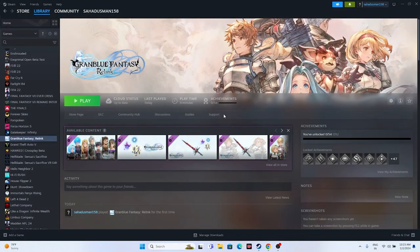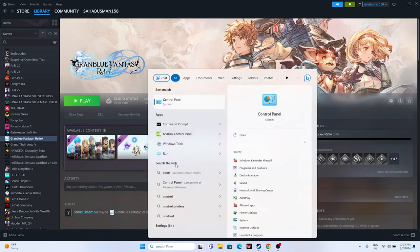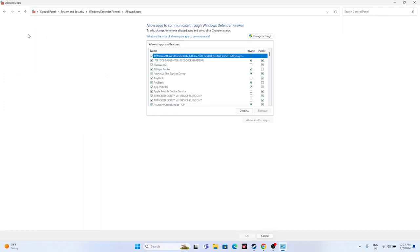Next, allow the game through Windows Security. Go to Control Panel, navigate to System and Security, then Windows Defender Firewall, then 'Allow an app or feature through Windows Defender Firewall'. Scroll down and find Granblue Fantasy Relink, and make sure both Private and Public checkboxes are marked.